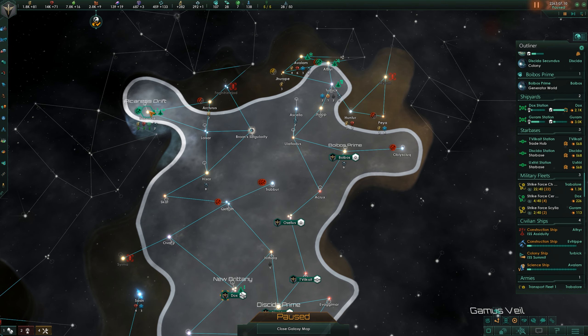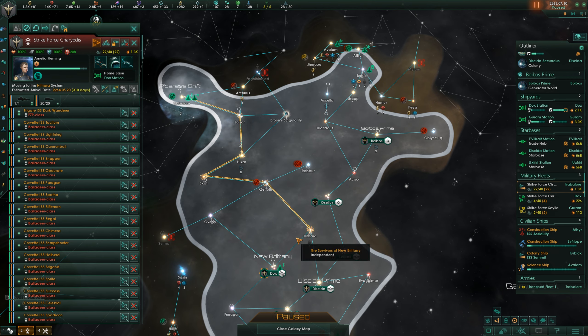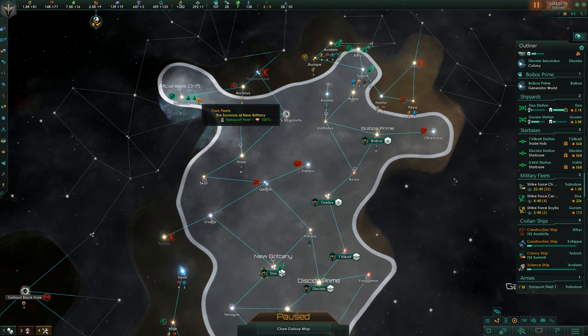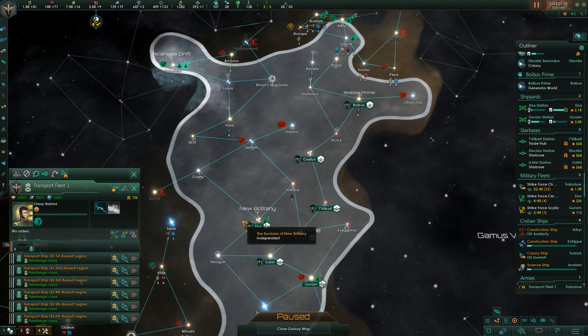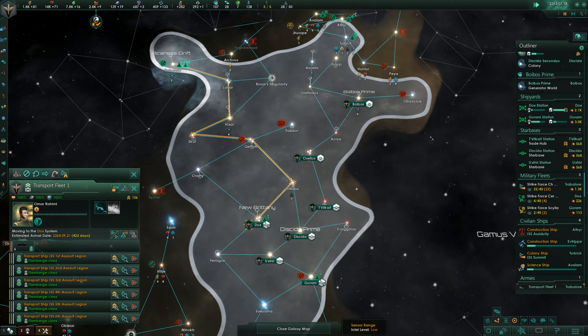We don't need our fleet over here anymore. The piracy was over here, so you head back over there and cover that. Our armies can just go back home for now - I don't think they need it for anything unless when we settle that system the armies pop back up, which I suppose is possible.